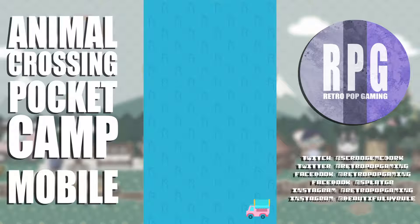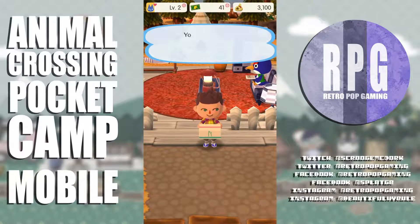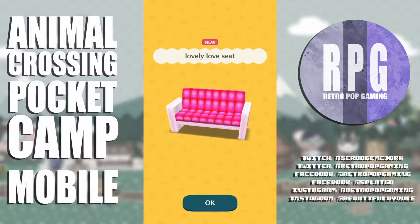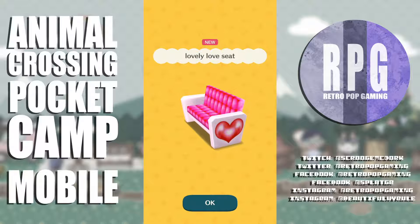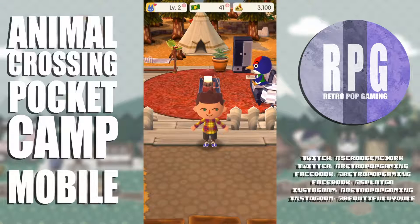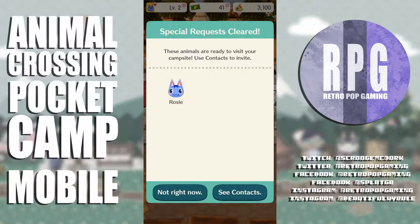I have arrived — let's take a look. It's a beautiful pink sofa with a heart on the side. I'll place it, get her invited, and then get rid of it — how does that sound?